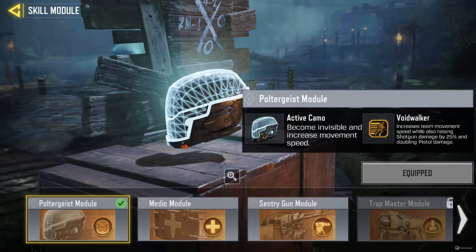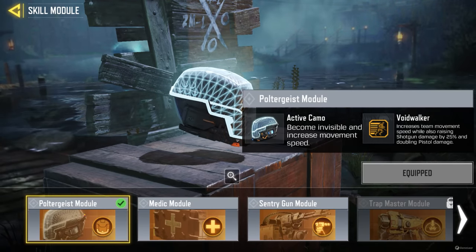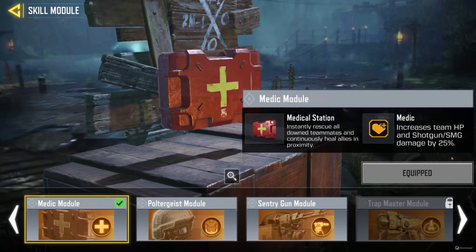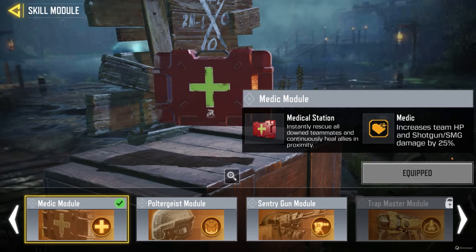In terms of classes, you're gonna want to pick the Poltergeist module since it allows you to become invisible and increases your movement speed, which is great for getting out of corners. But Medic also grants you 50 HP and allows you to regen armor for free, so it's up to you.